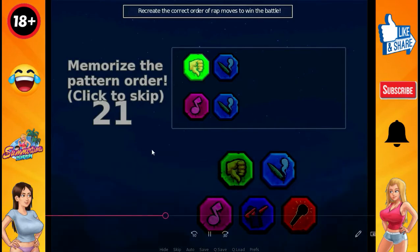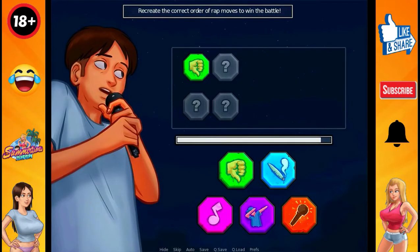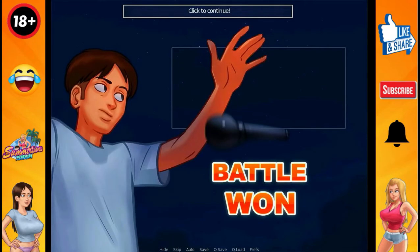Let me show you — here you are blinking, this is showing you the sequence. You have to memorize the moves. Now you have arranged it: thumbs down, cigar, music — and you will win.